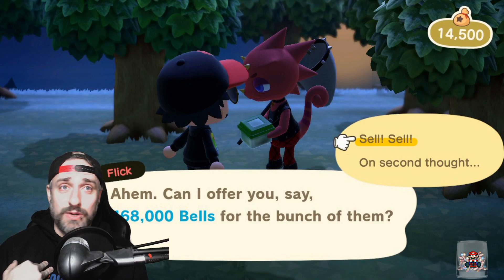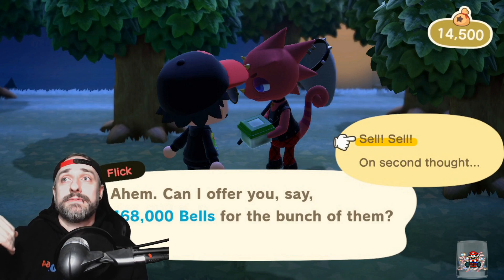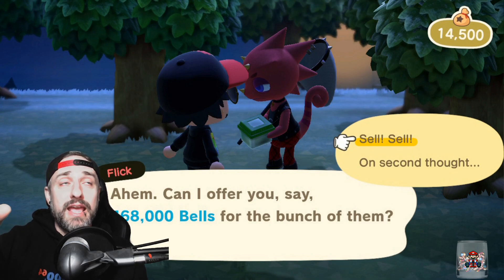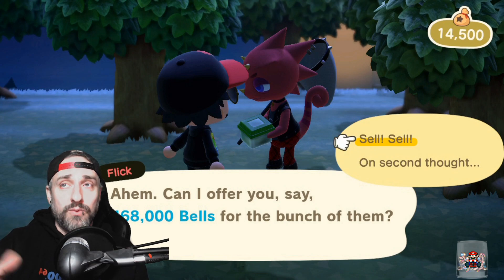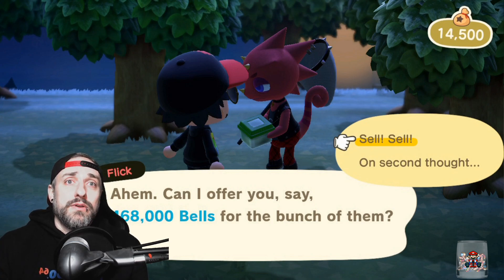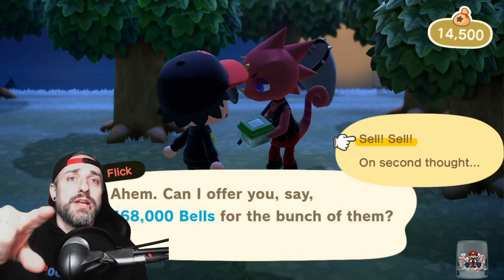N64 Jen had CJ in her town as well. There might be a correlation — my Able Sisters shop was being constructed yesterday when Flick showed up, and N64 Jen also had her Able Sisters being constructed when CJ showed up. So there's a chance it's tied to that, but I'm not sure.